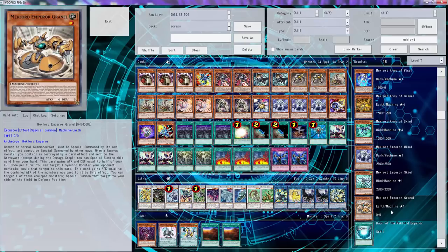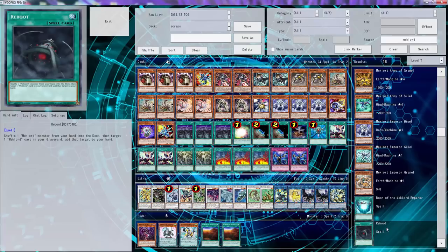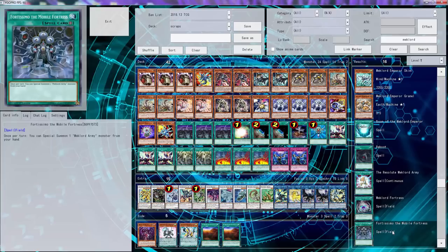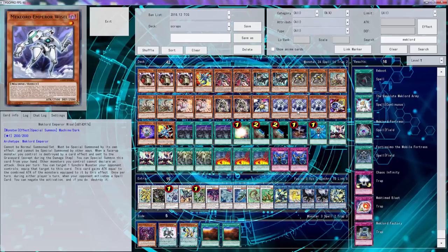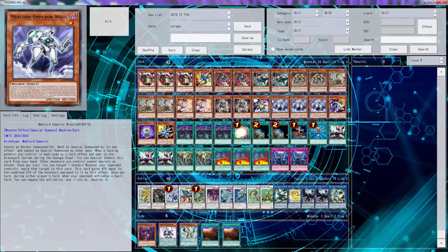Once per turn you can target a single monster the opponent controls - this card gains attack, and you can target one of the equipment special summoned on the target to your side. This may be good because the new set is Savage Strike. There's only two Mechlords to draw with two cards. Nothing searches Mechlords - it's a machine though, right? Nothing searches Mechlords.